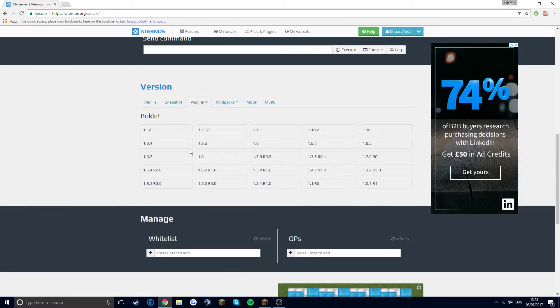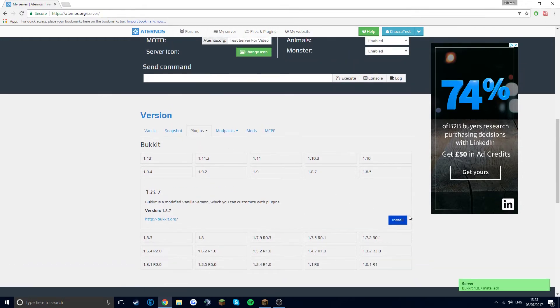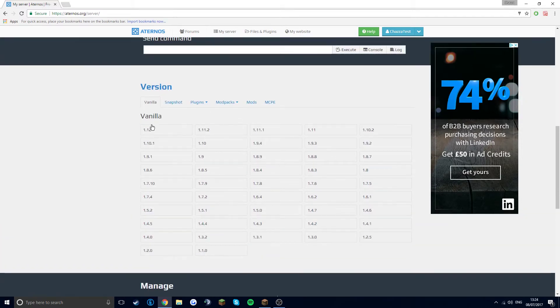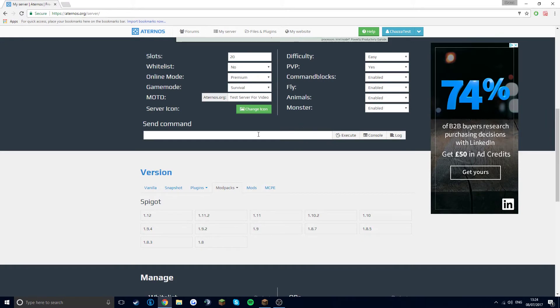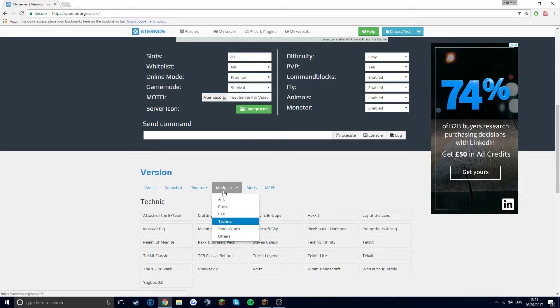But I haven't got any logs because I haven't started it yet. You can choose any server version — I'm going to use Bukkit 1.8.7 because that's the version I'm currently on. You could also do a snapshot, but there are currently no snapshots. There's also Vanilla, all the vanilla versions, Plugins, Glowstone, Spigot, and the thing I like about this is you can also do modpacks — and all of this is free.